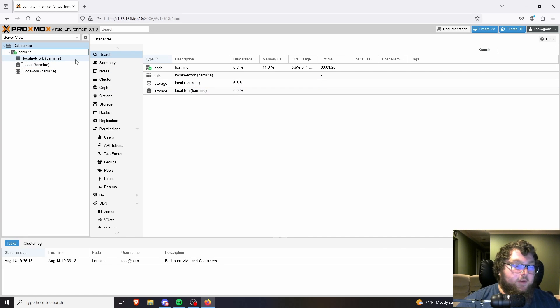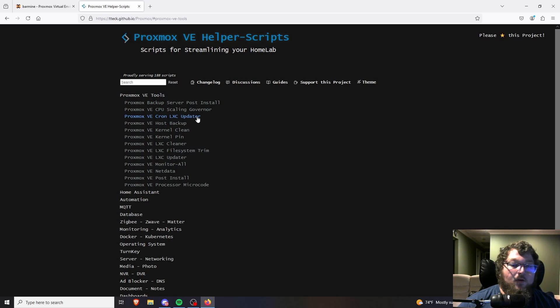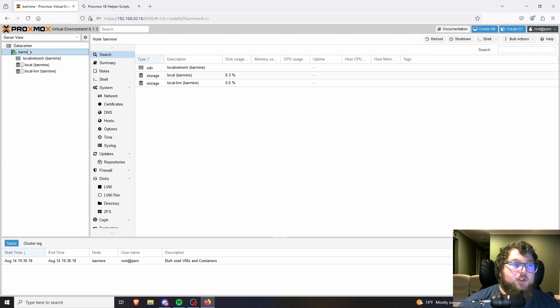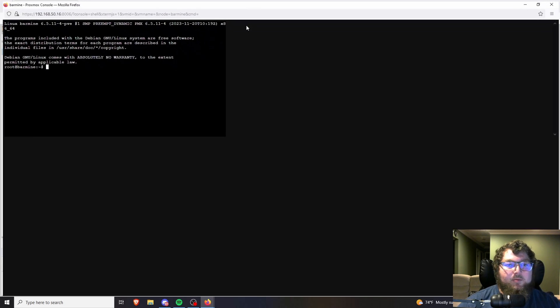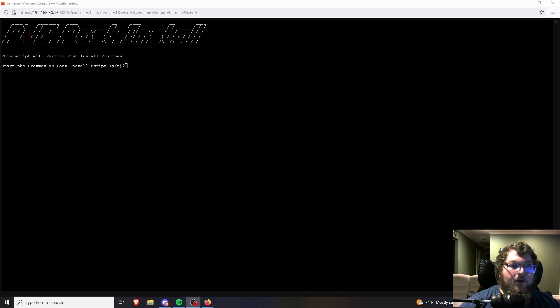Now you have an actual host running, so we just need to do some configuration. We're going to come over to the Proxmox Helper Scripts — if you're a returning viewer you've probably seen me mention these, they're super helpful for getting things configured quickly. The first one we want to run is the post-install script. It's going to set up things like the enterprise repo and some basic options. I'm going to right-click on my node, click Shell, and then paste in the script command and run the bash script.